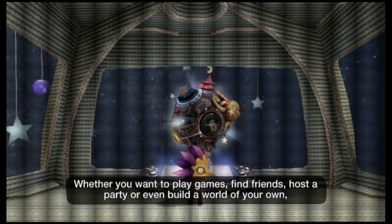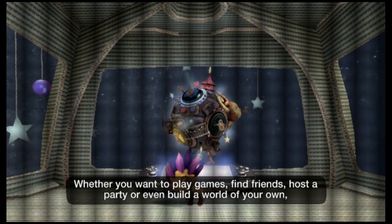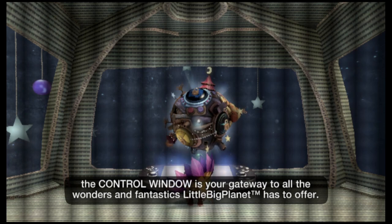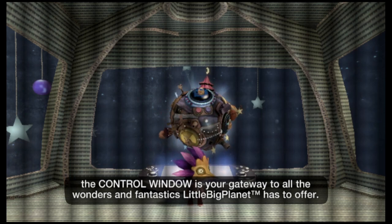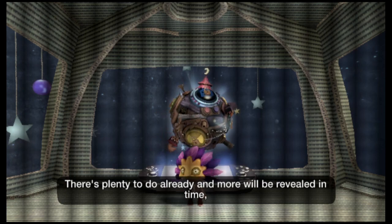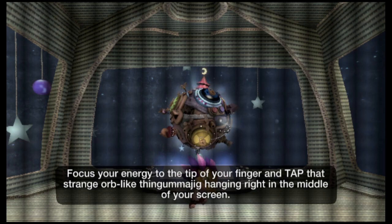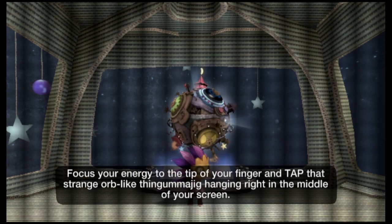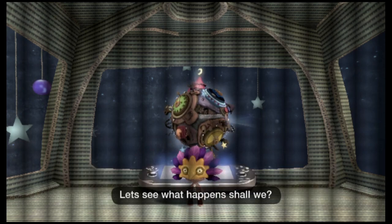Whether you want to play games, find friends, host a party, or even build a world of your own, the control window is your gateway to all the wonders and fantastics LittleBigPlanet has to offer. There's plenty to do already, and more will be revealed in time. So stick about a while — focus your energy to the tip of your finger and tap that strange orb-like thingamajig hanging right in the middle of your screen. Let's see what happens, shall we?